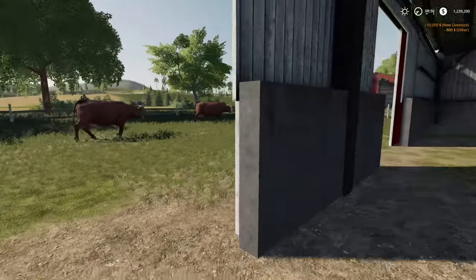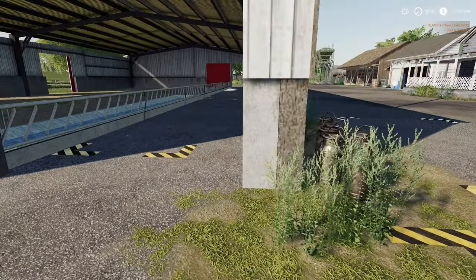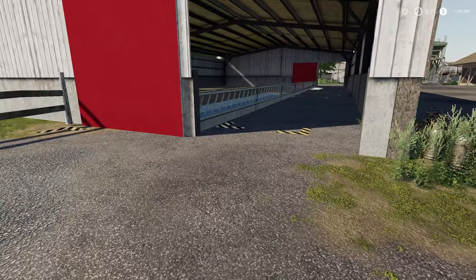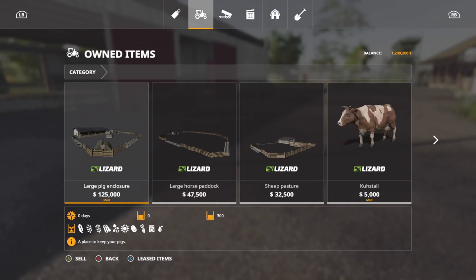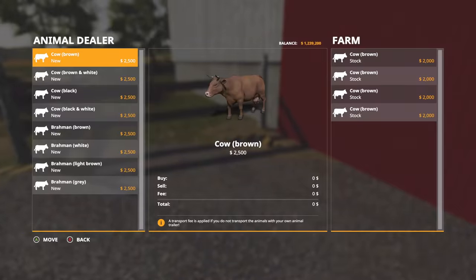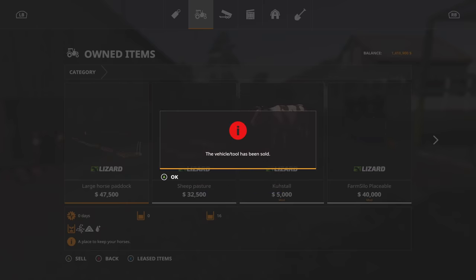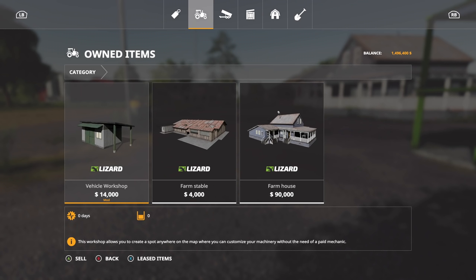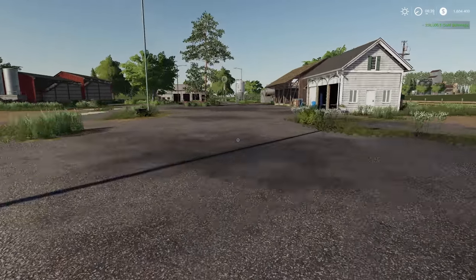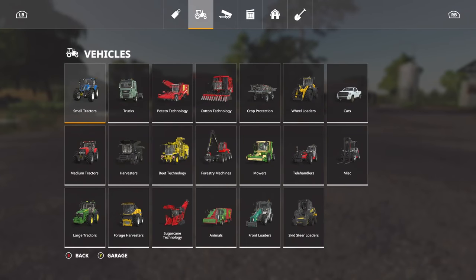If you can't clean the animals, they will get dirtier and dirtier with nothing you can do about it because you can't change the ground on land you don't own. However, you can sell all of these. Let's sell the cows and sell this stuff - yes we don't own the land it's on, but we can still sell everything. We've sold everything and we've got an extra roughly $400,000 total.